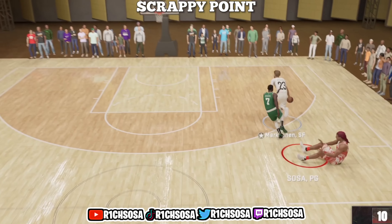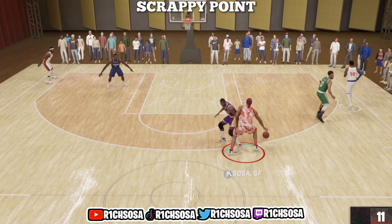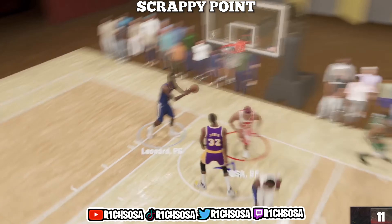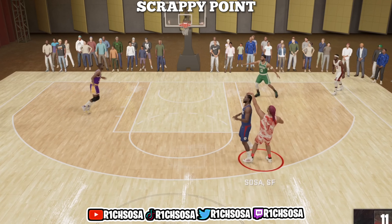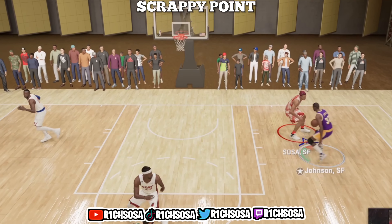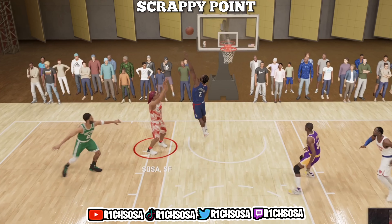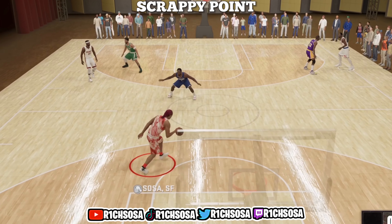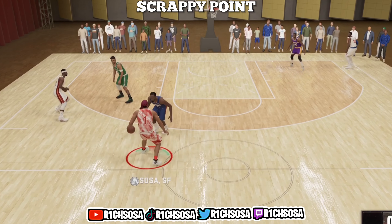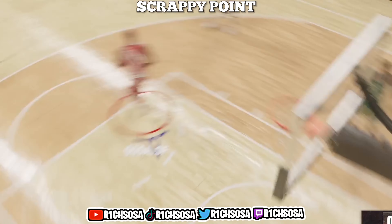This is going to be one of the most special and rarer builds on next gen, especially when it comes down to the abilities of what we're able to do. We can do everything on the offensive end but even more so on the defense. This build really reminds me of LeBron James from his first run with the Cleveland Cavaliers, made out of the point guard position — and yes, he was bringing the ball up pretty much every single time.